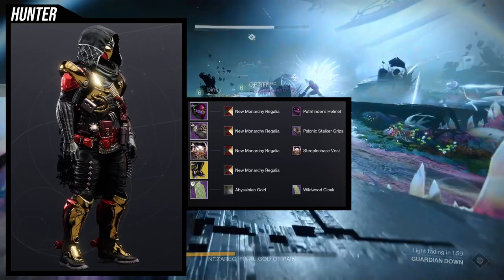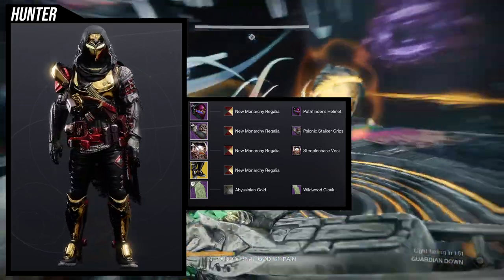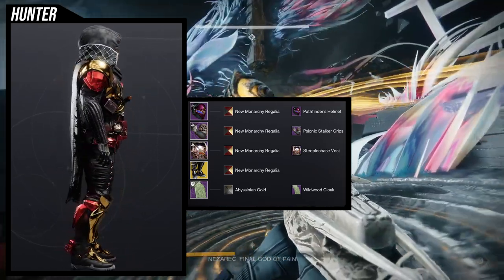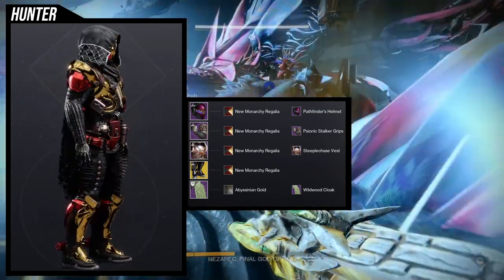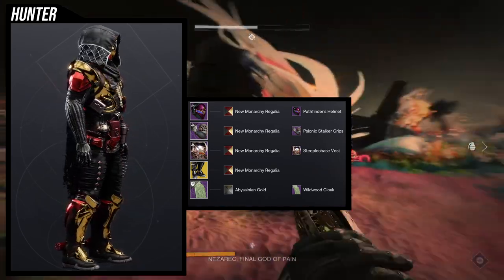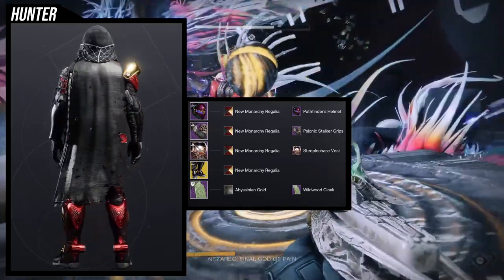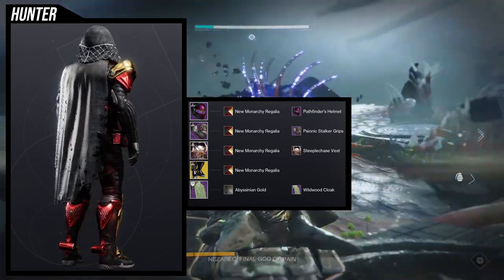The Psionic Stalker Boots are the better choice to combine with the Wildwood Cloak since they have the knitting detail. The Steeplechase Vest was an easy choice because it takes the off-color a lot. If you want to combine anything, just use the Steeplechase Vest with the new boots and it'll look really cool — then you can swap the arms for anything. The Dimus Born Arms also take the off-color and will look symmetrical. The Pathfinder's Helm was chosen because it also takes a lot of the off-color on its main plate. Overall the theme was a good balance of off-color and main color.